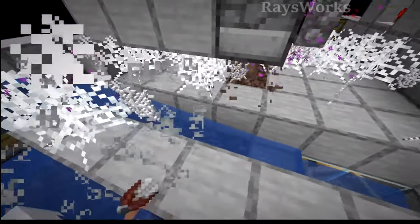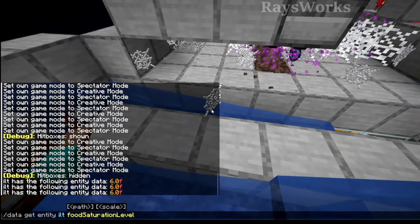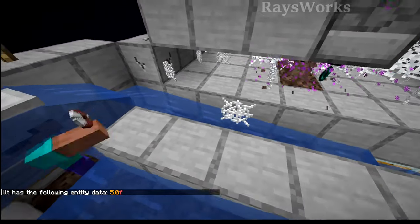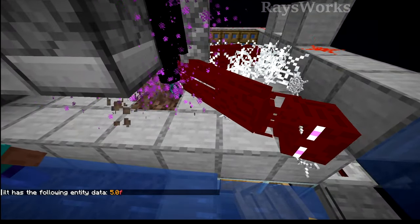Otherwise if you're playing on normal or easy, you don't have to worry about the player dying. So the best thing to do before AFK-ing is to come in and eat some food so that your saturation is at the maximum before going into this farm. Or you could use a beacon as another option.